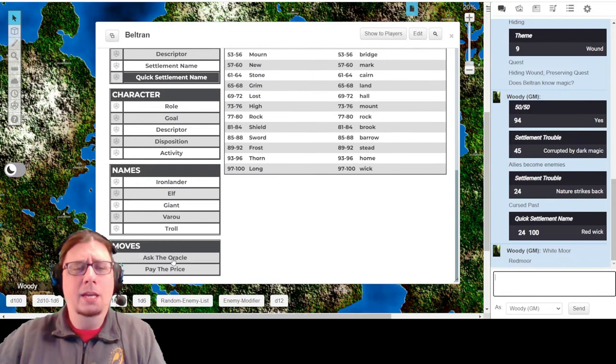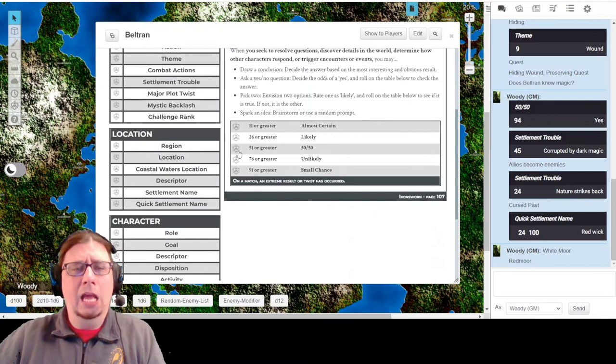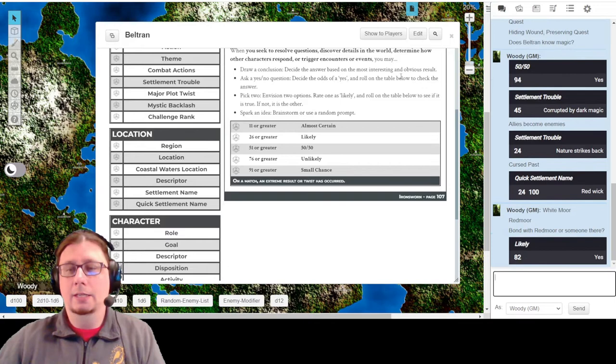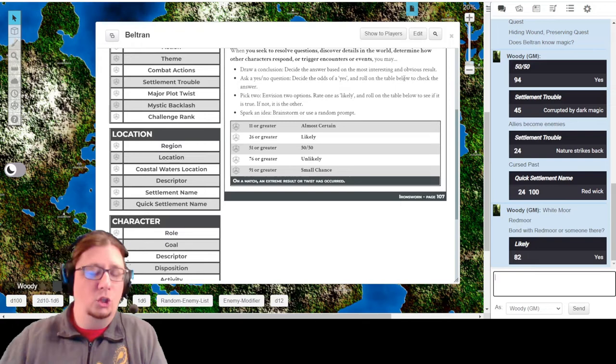He is looking to solve the problem with Redmoor. My question would be: does Beltran have a bond with Redmoor or someone in Redmoor? I think that might be another reason why he would be so invested in this - and also possibly another reason why if he brought his brothers and sisters in arms and bad things happened, they're blaming him. I'm going to say it's likely that he has a bond with Redmoor or someone there. The result: yes. So he definitely has a bond with Redmoor or someone there.